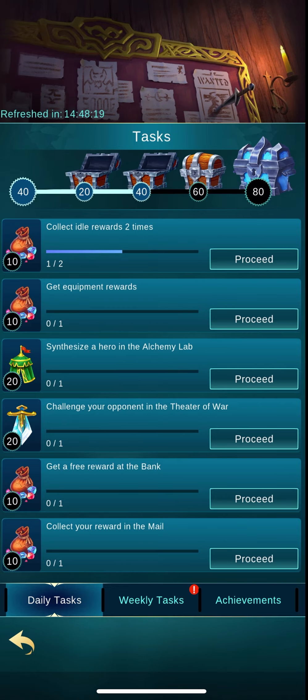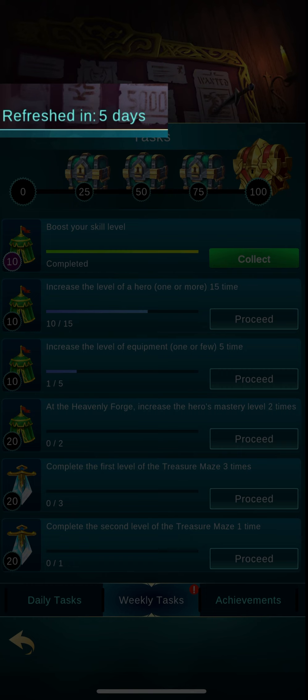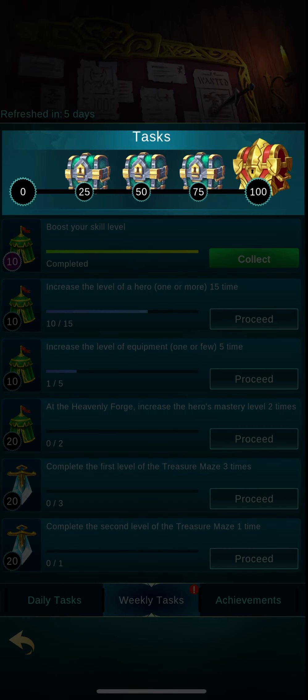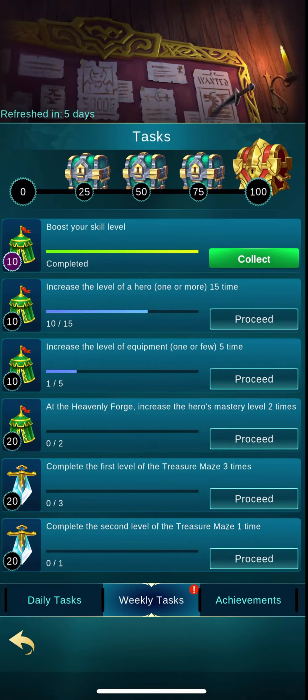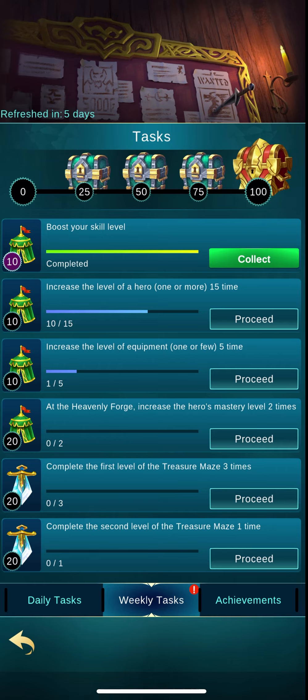Before we finish the daily section, let's look at weekly tasks. I've already finished one weekly task. Look at the top and you'll see when this refreshes — I have five more days to complete these. Here the rewards are better because the tasks are harder. Same structure: icon on the left, number of points you'll get. I'm about to get 10 points here, but I'll need 25 to get to the first chest. It's 'boost your skill level' — I've done that already so let's collect.